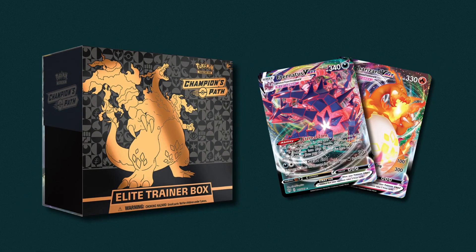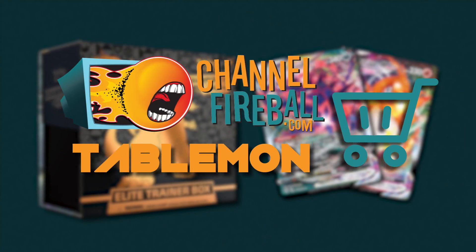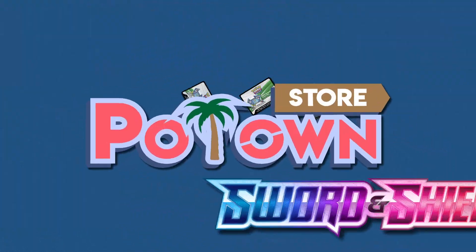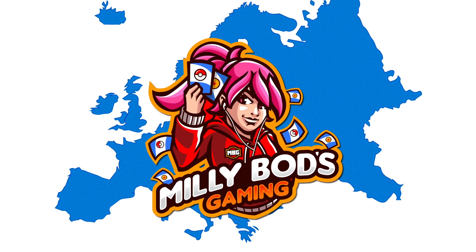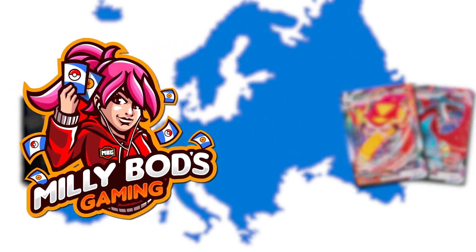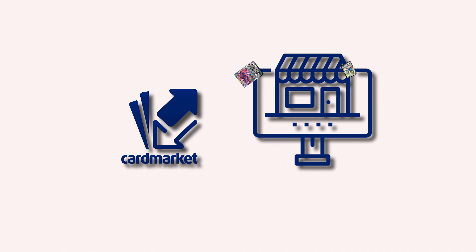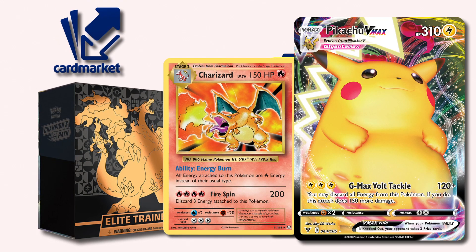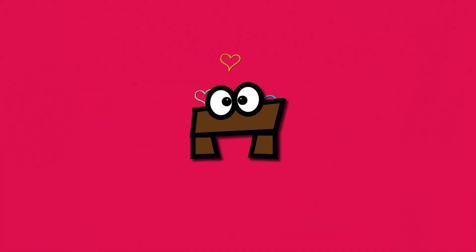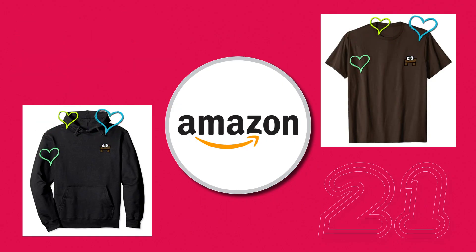Are you looking for sealed product and singles? You can find it all on Channel Fireball. Please use my Tablemon affiliate code when checking out to help support my content. Looking for PTCGO codes? Potom Store has all the latest sets and promos, instantly delivered to your email — use Tablemon code for 5% off. If you're from Europe, Millipods Gaming has a wide array of sealed products, singles and more — use Tablemon code for 5% off. Card Market is Europe's largest online marketplace for Pokemon cards, whether you're looking for sealed product or singles, vintage or the latest sets, just follow the link in the description. Want to show off your love for Tablemon? Check out my 2021 merch — new hoodies and shirts available on Amazon, link in the description.